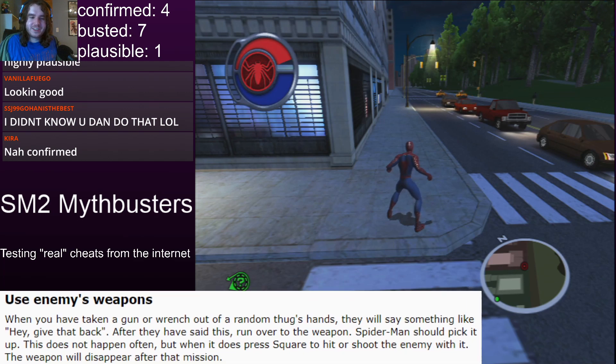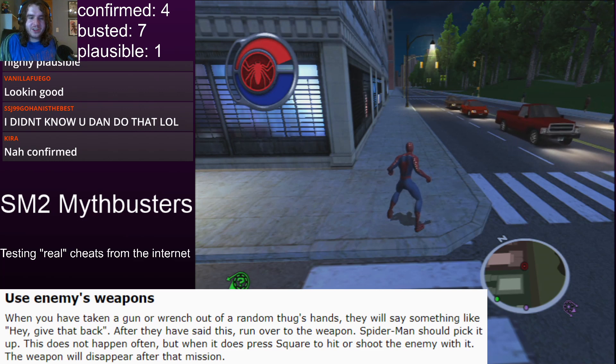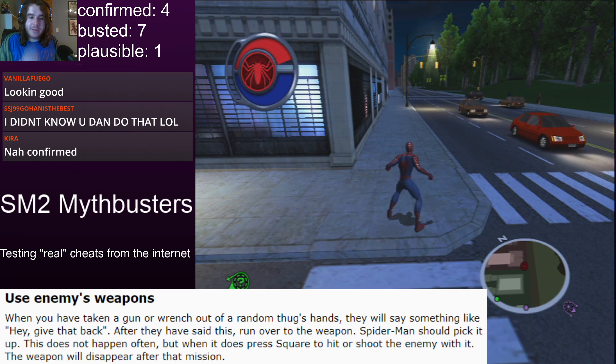This is a fun one. Use enemy's weapons. When you have taken a gun or wrench out of a random thug's hands, they will say something like, 'Hey, give that back.'